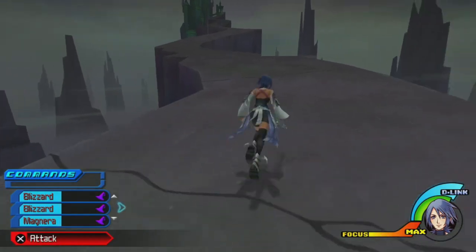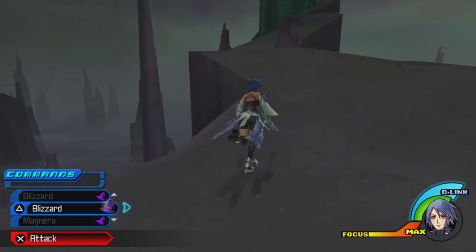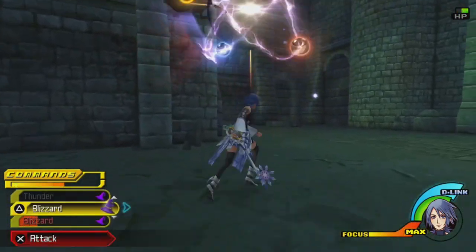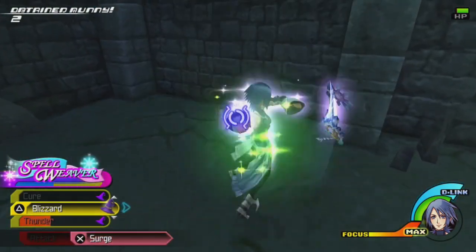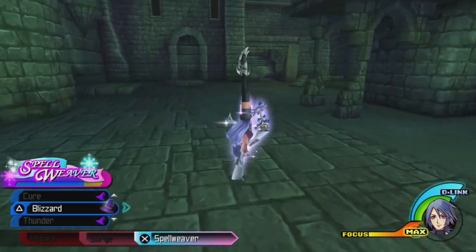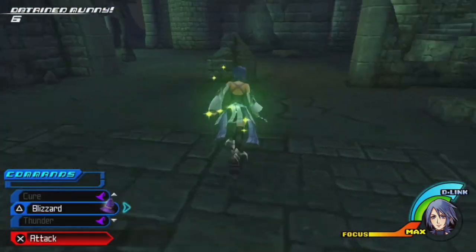You guys know how good Magnet Magic is at this point. Especially for this world, Magnera's gonna be really, really good, because the goons are extremely dangerous if you're playing as Aqua — they won't be able to one-shot us, but they'll definitely be able to two-shot us. Look at the damage we're dealing — or rather, the lack thereof. Our combo finishers are doing decent damage, but our main hits? Not so much. How does Aqua lack Spellweaver?